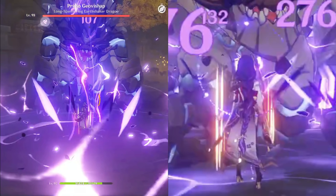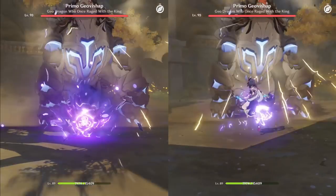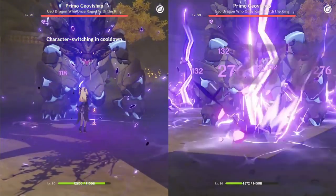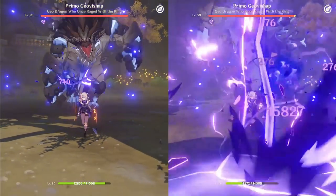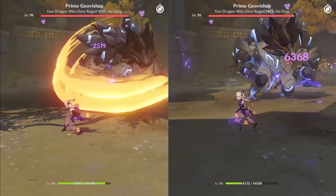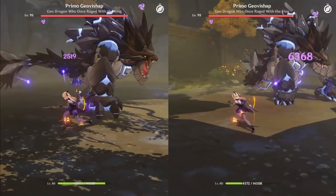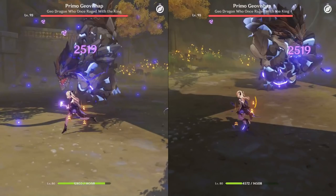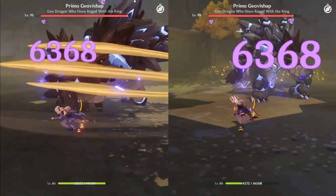So let's test this with another electro character. Our new volunteer is Fischl, same setup as before. As you can see, both the non-crit and crit damage are similar. Case solved. So we can put this to rest — it doesn't matter if you use your burst or skill, it doesn't matter if she's C6 or not. They will give the exact same buff. Period.